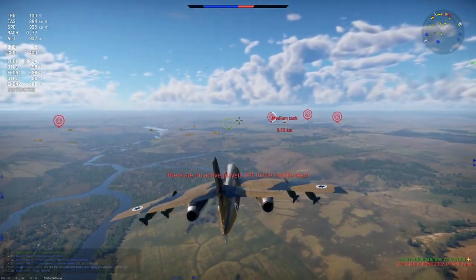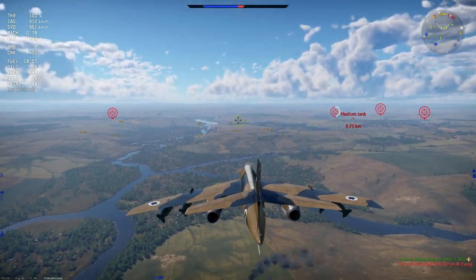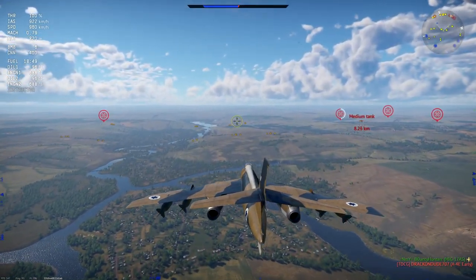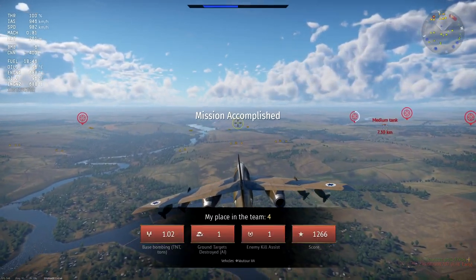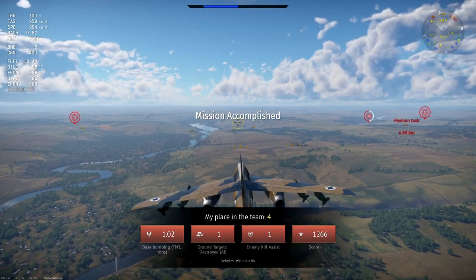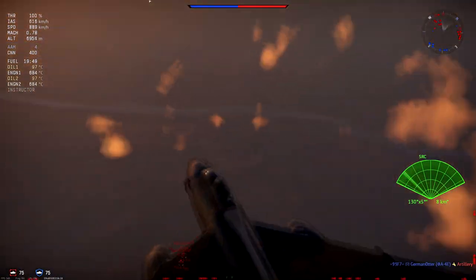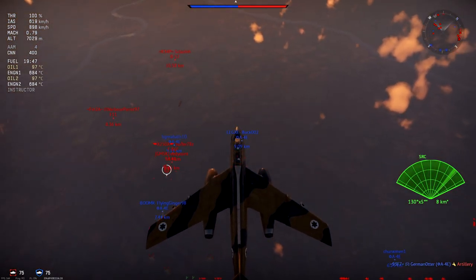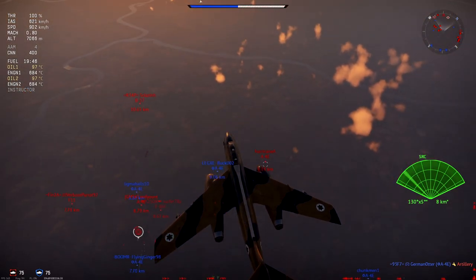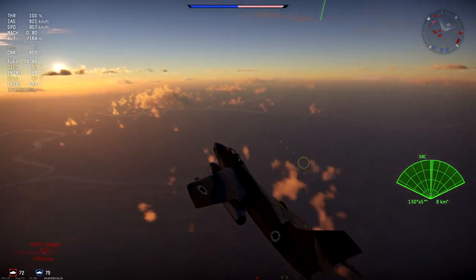You can also equip the plane with Shafrir missiles — those are 10G missiles, so not the greatest. And you can equip this plane with rockets, bombs, and combos between missiles and bombs, and rockets and bombs. You have all the choices. Just remember that you don't have a bombing sight on the thing — the bombing reticle is not there, so you can have problems with that.